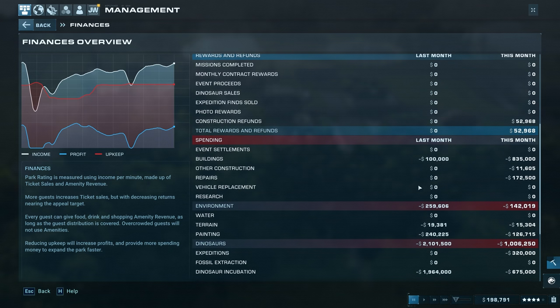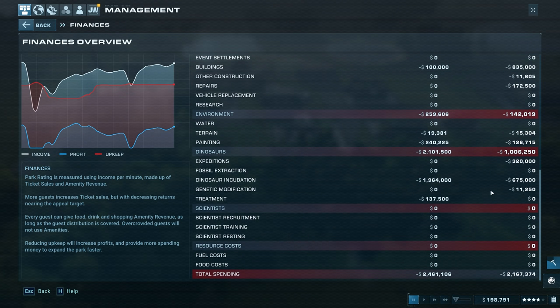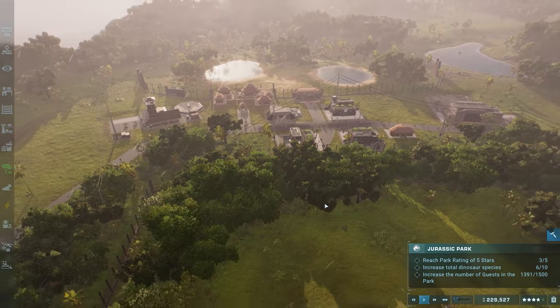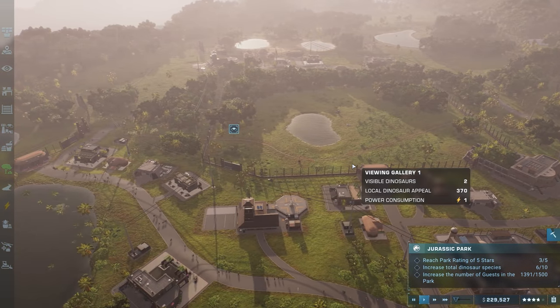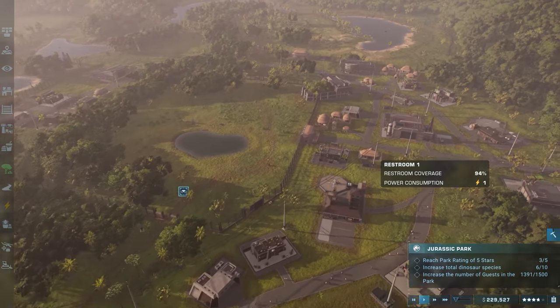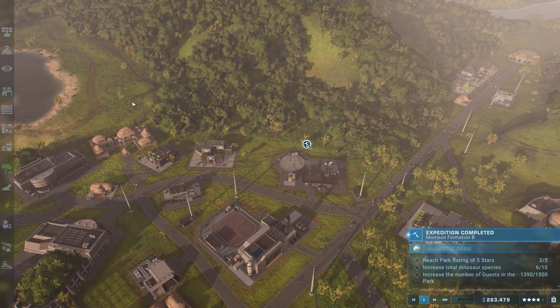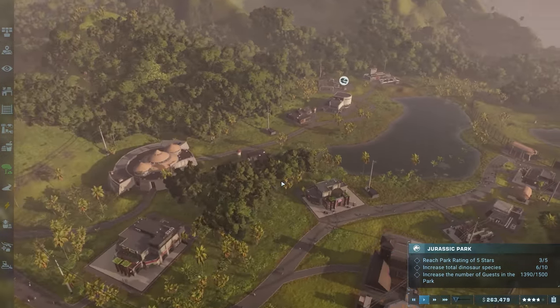Ticket sales and all that kind of stuff. I spent a lot on dinosaurs lately and the environment for the T-Rex, so expenses should level out. I'm probably just going to get a couple Struthiomimus and maybe one Apatosaurus or Dryosaurus. Hopefully we have enough money to extract those fossils.